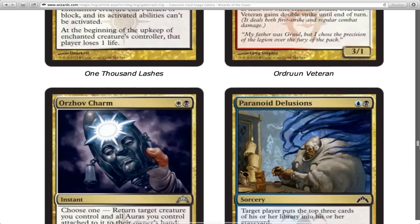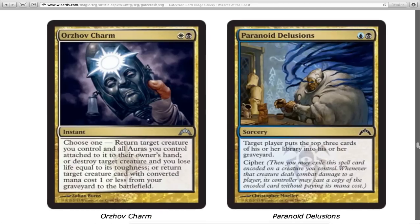Orzhov Charm — you get to choose one of the following: return target creature you control and all auras attached to it to their owner's hand; or destroy target creature and lose life equal to its toughness; or return target creature card with converted mana cost one or less from graveyard to the battlefield. I like killing stuff, I don't like losing life. It's definitely not Swords to Plowshares, but it's good — it has two tricks I would use.